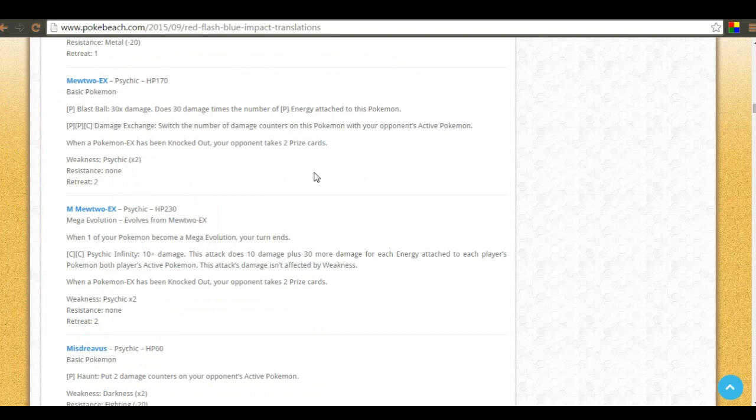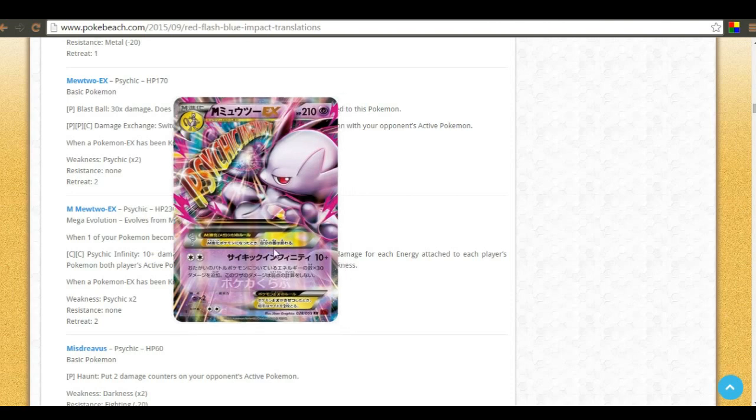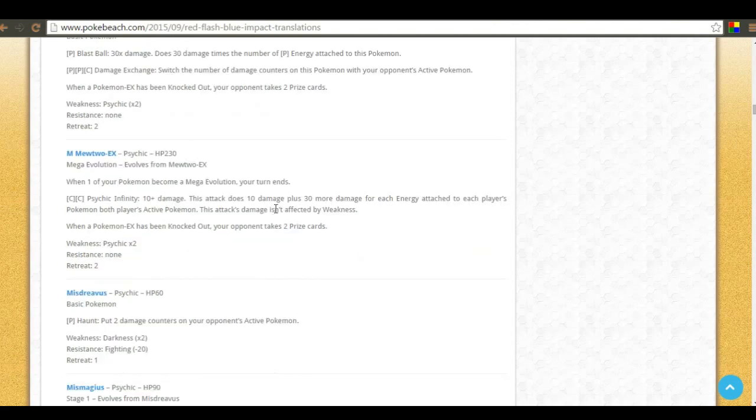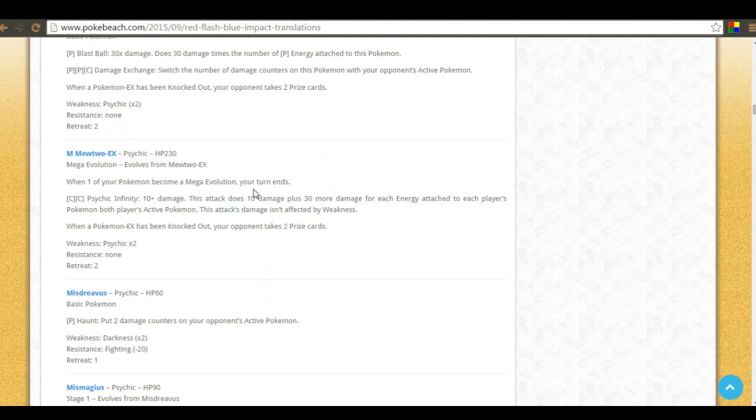And here's Mega Mewtwo Y — Psychic Infinity does 10 plus 30 more damage for each energy attached to each player's active pokemon. It's very similar to the original Mewtwo EX's X Ball, but starts at 10 base instead of 20, scaling up fast: 10, 40, 70, 100, 130... It's a ridiculous and very strong EX. I can't wait to see the finger-math people do with this. Honestly it's probably my favorite EX of the entire set.